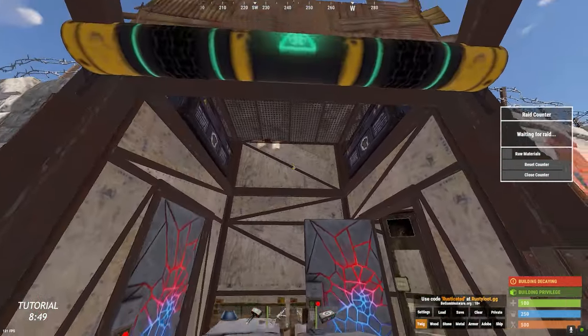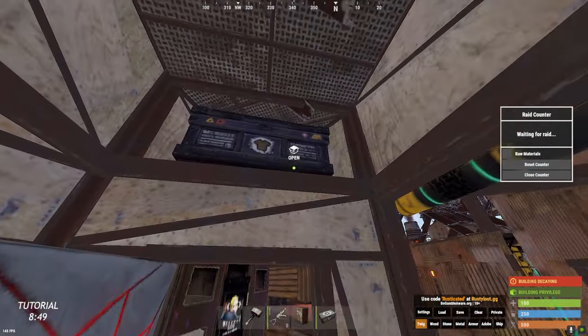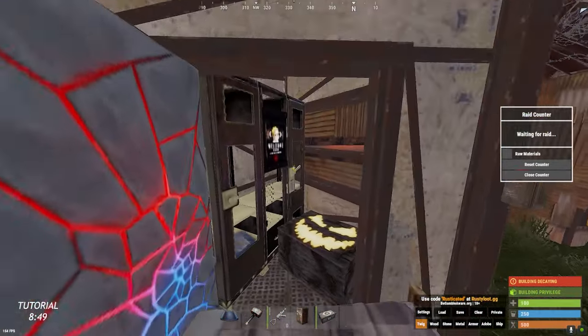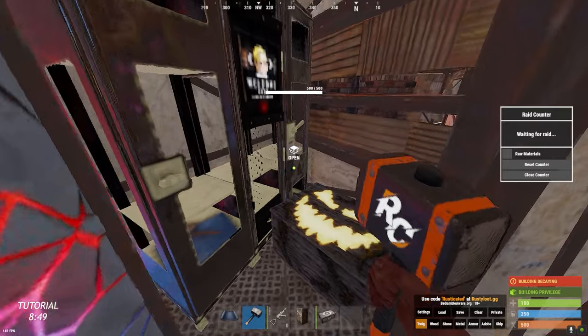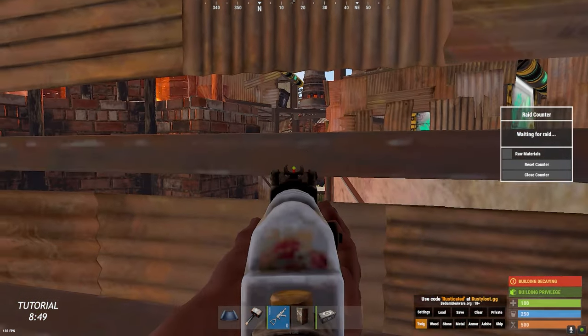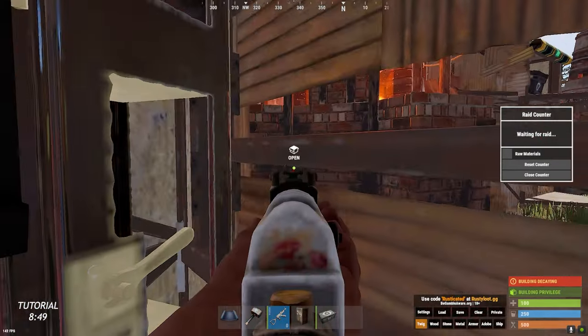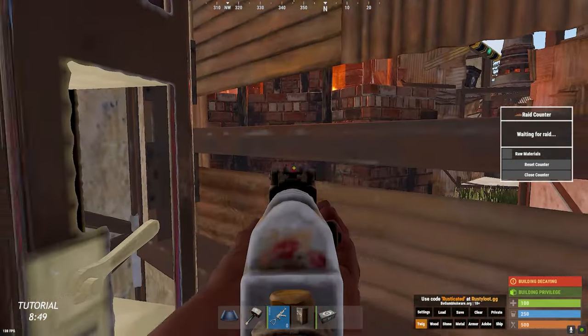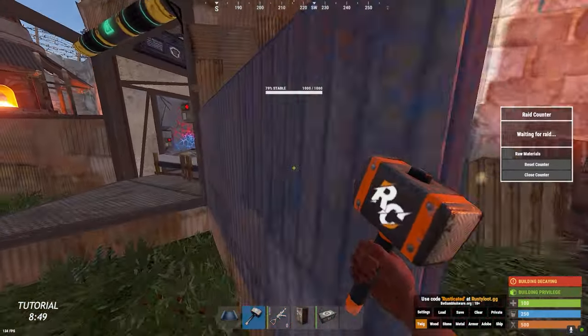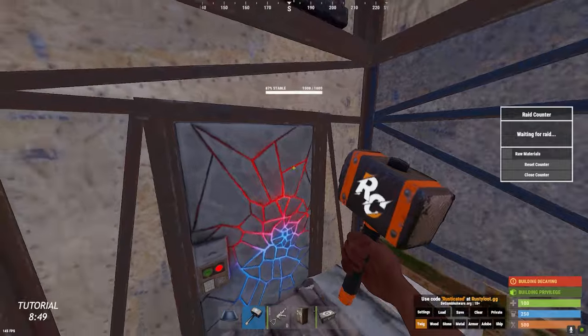If a raider comes in through here and they see a ladder hatch, they won't know where it leads. You can find a way to hide loot. We got two beds for each player and these nice little peaks right here. They're pretty nice for raid defense — it's really hard for raiders to shoot you. If they break the furnace, you can hit them with that peak.